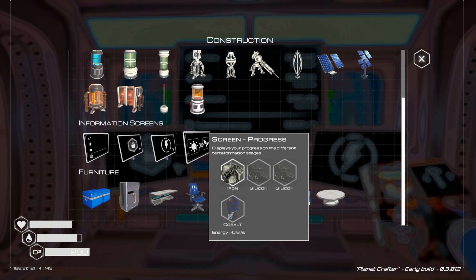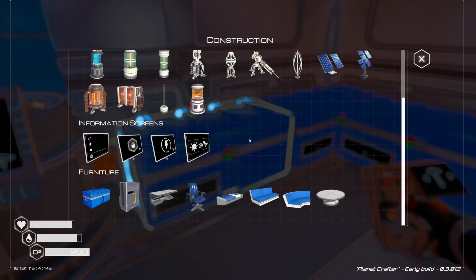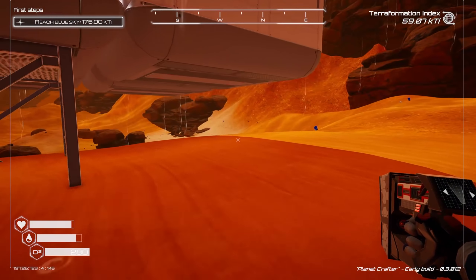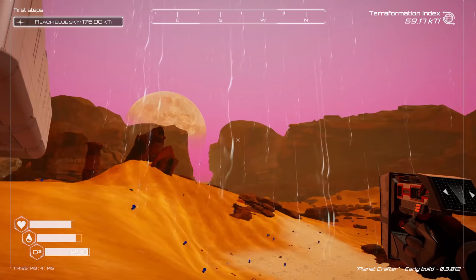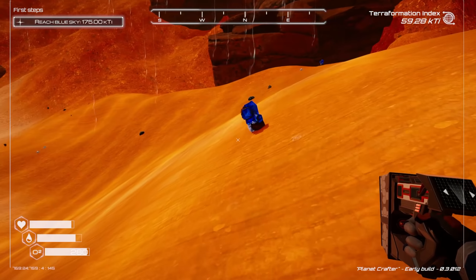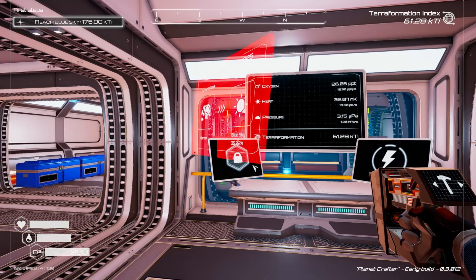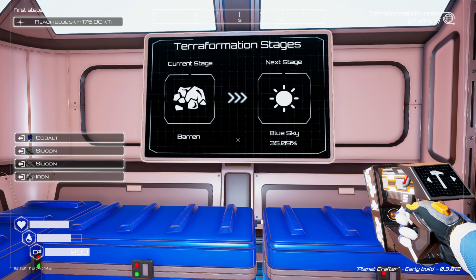I need silicon and cobalt — checking the inventory, no silicon or cobalt in there. Let's pop out and grab our stuff. I want to start building a base and start extending it this way, then down into here, and make a little area right there just to see if it works. Let's put the terraformation progress screen right here so I can see what's going on.